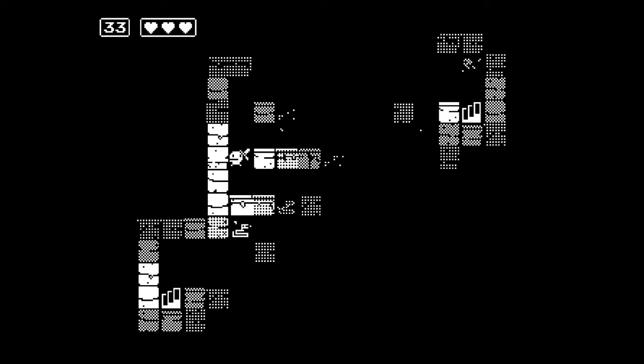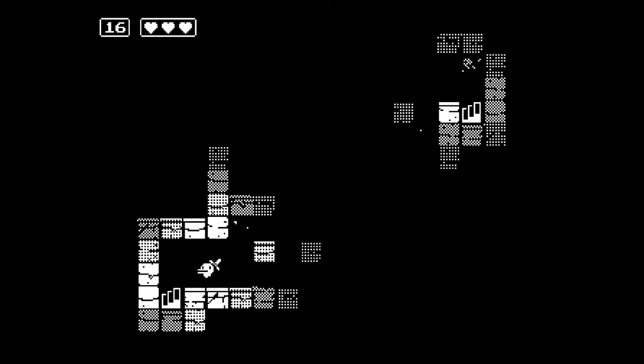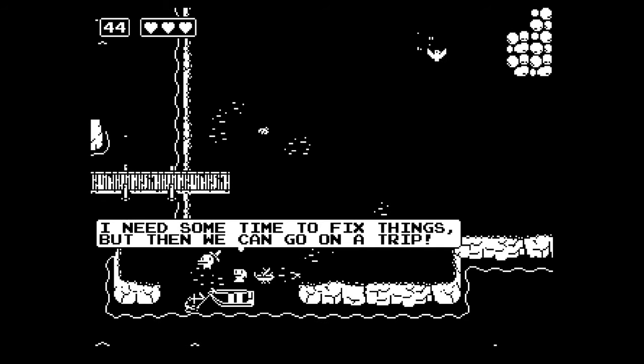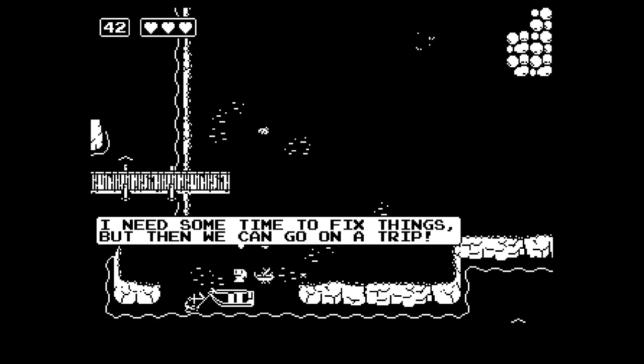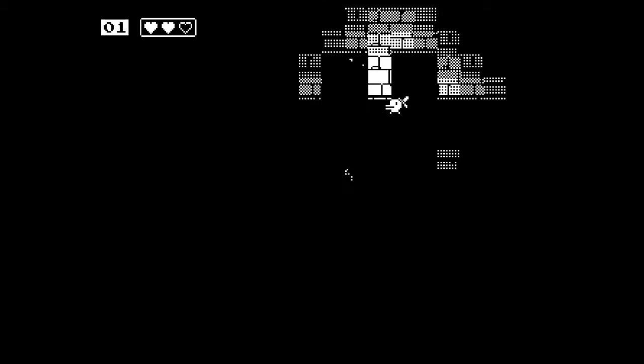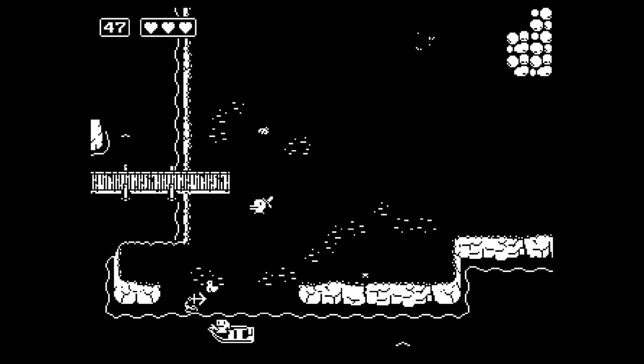This tunnel has a lot of snakes in it. And didn't the boat lady say something about snakes? Sure enough, next to the snake tunnel we found our boatwood. We make our way back to the boat and she tells us to come back later when the boat is done. Having nothing better to do, I start hitting stuff and stumble upon a hidden tunnel, but it looks like a dead end for now. We make our way back to the boat once again and we take off.